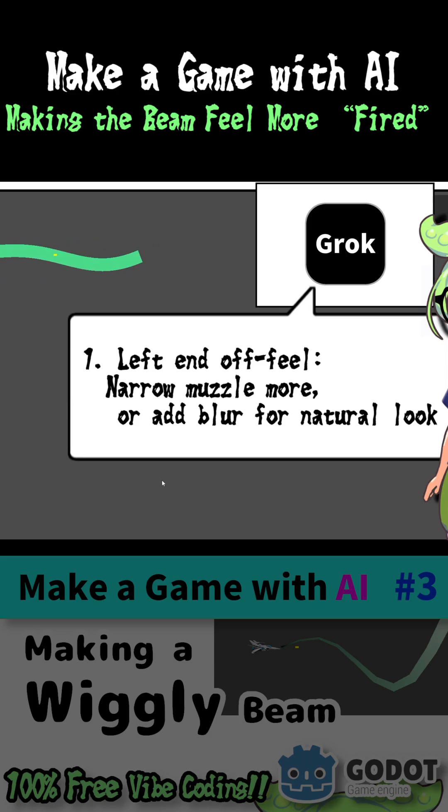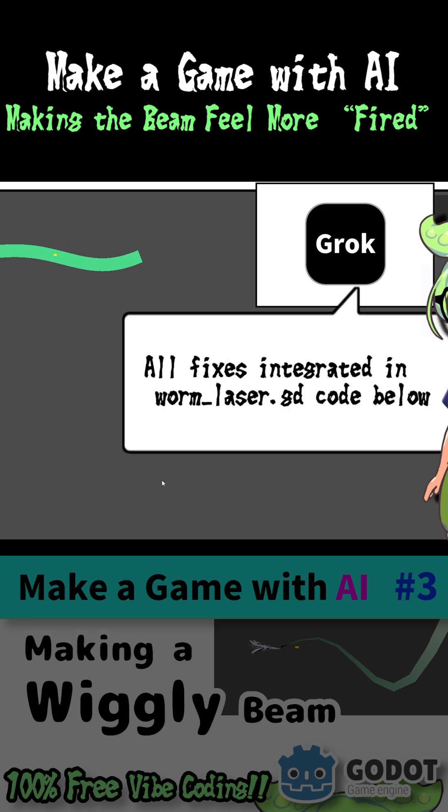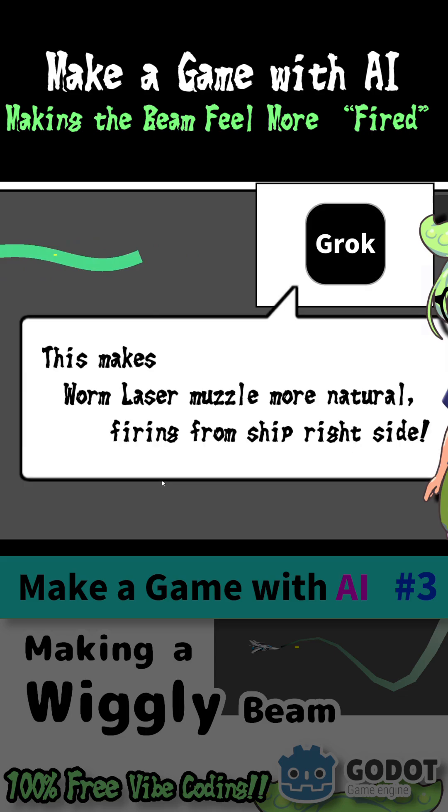For a natural look, adjust fire position. Now centered on ship — 200 by 100 pixels — shift muzzle right approximately 50 pixels. All fixes integrated in the worm laser code below. This makes the worm laser muzzle more natural, firing from the ship's right side.